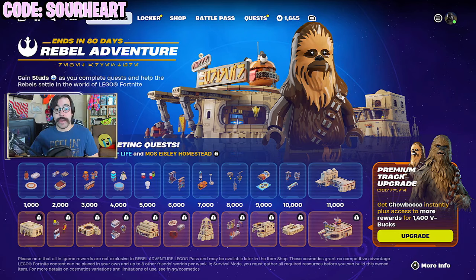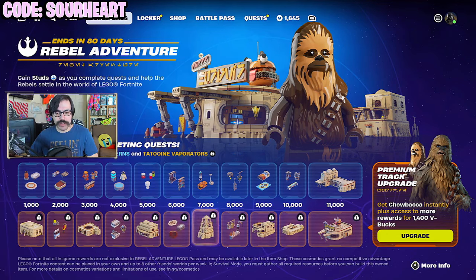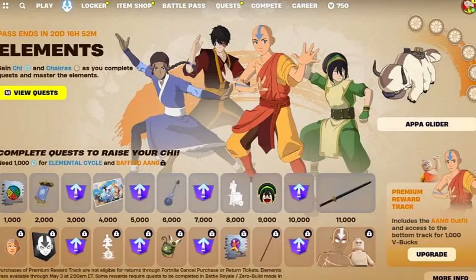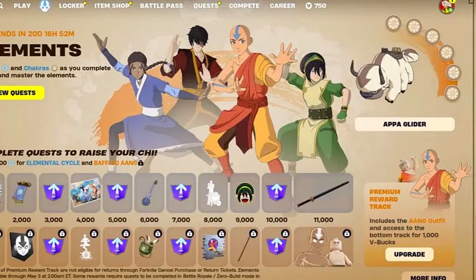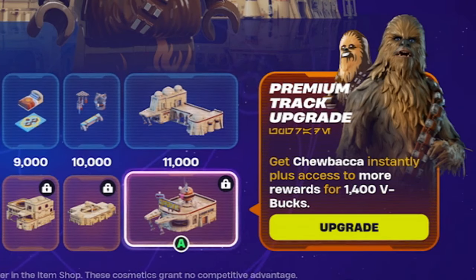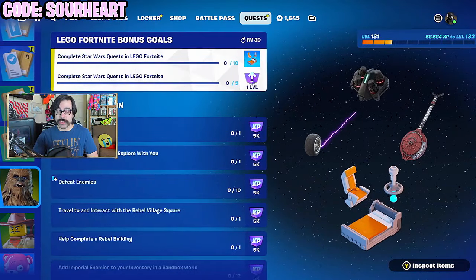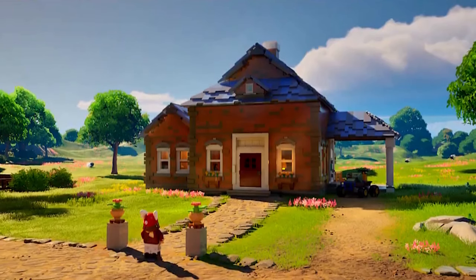That includes the LEGO battle pass, which is exclusive to that mode and is probably the biggest thing added in this update. By simply buying this battle pass you'll get a Chewbacca skin. There are many things within this battle pass — I don't think anyone expected Fortnite to actually do this, especially coming off the Avatar: The Last Airbender collab battle pass, which was actually 400 v-bucks cheaper. This one is 1,400 v-bucks. There are also a couple of quests to get some free cosmetics, but it's only a bed and a chair — very minimal free rewards.